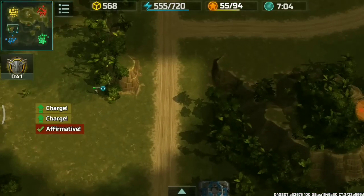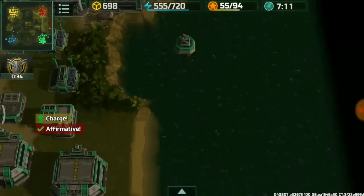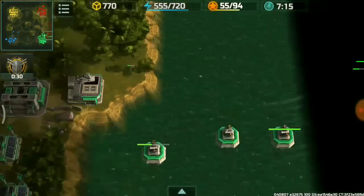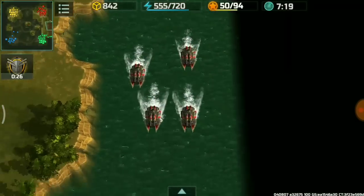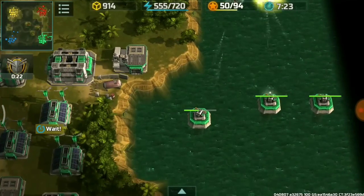I hid an infantry unit over here but it wasn't really hidden. My Hawks are now attacking those naval platforms — there were already three of them. A construction yard was built over there to expand the radius where the platforms can be built.